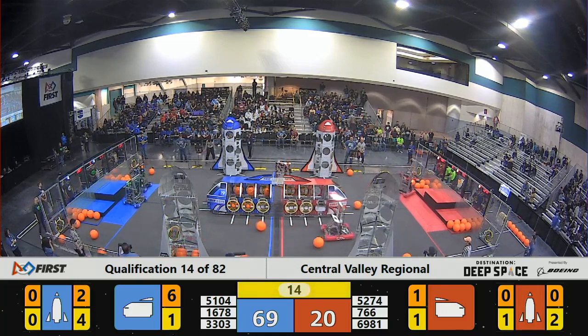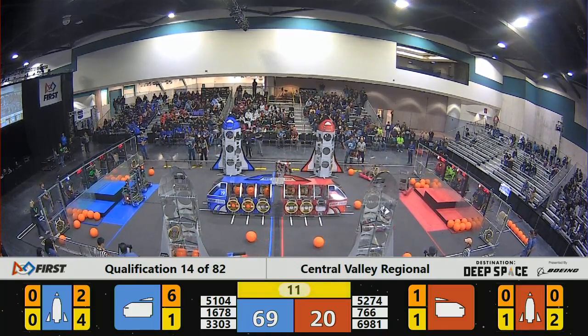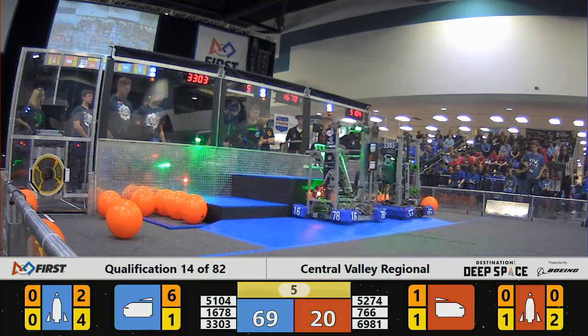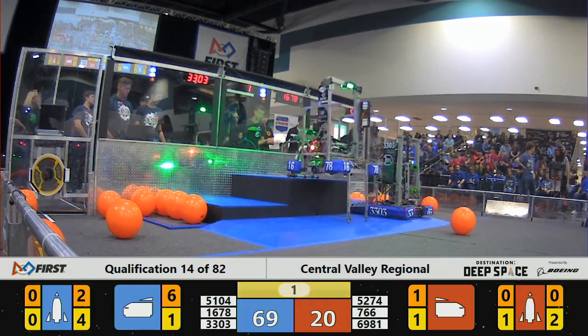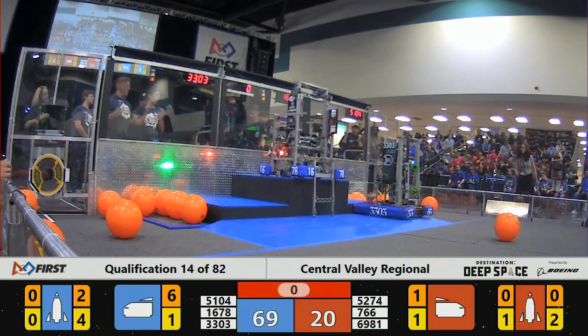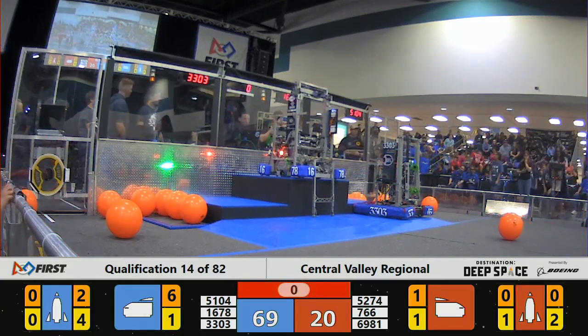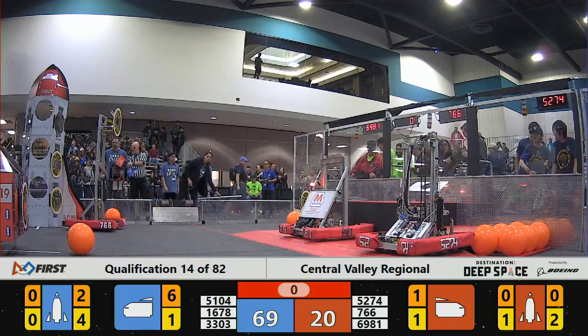Robots should go to their habitation zones and try to climb up on their platforms. 3303 safely on the level one platform for the Blue Alliance. 1678 — let's see if they're able to very quickly climb up on top. That'll score 12 points, and they did that with just seconds to spare. I'm not sure that's going to count, though — part of their robot is still on the level one level.